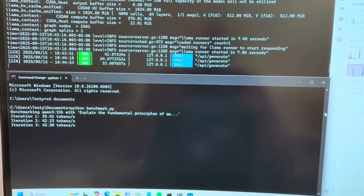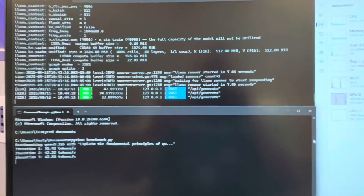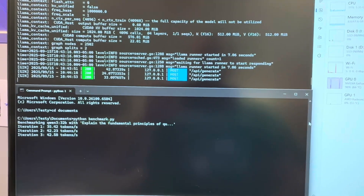This is running the Qwen 3 32B — a 20-gig model on llama. The benchmark was written by an AI for me; I'll post the text. It's pretty short and sweet and runs five sequences.